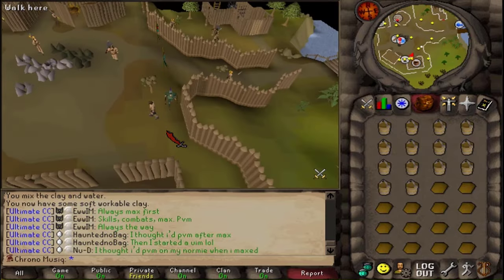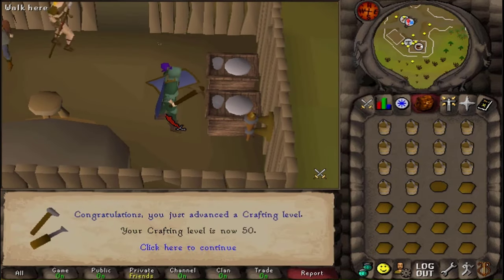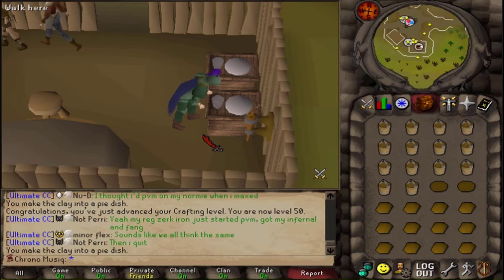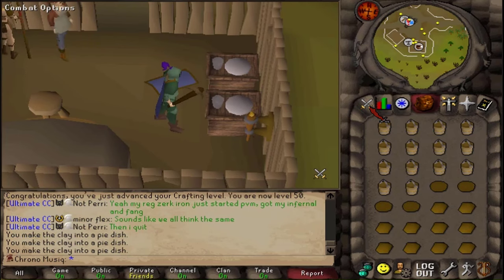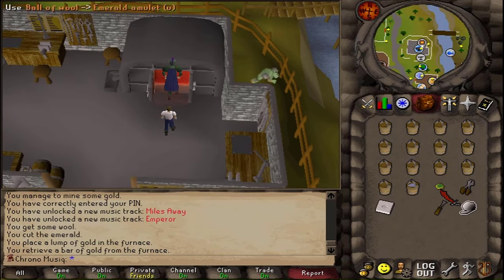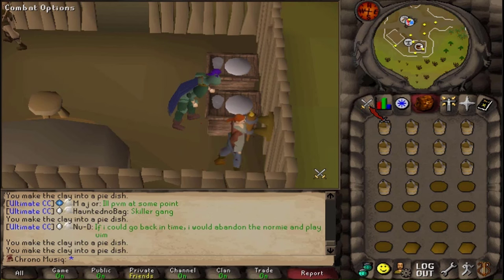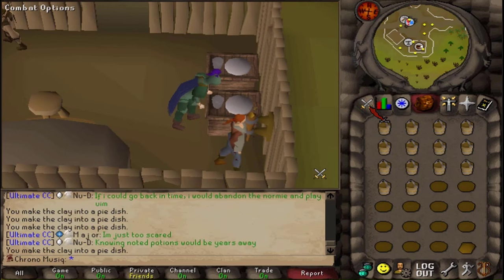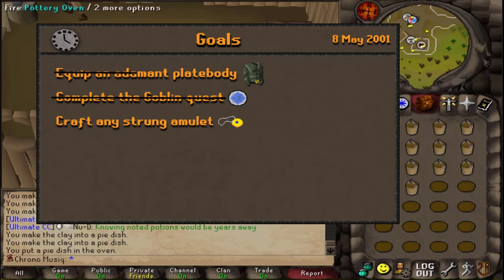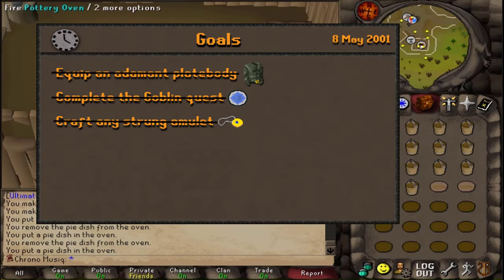I've been enjoying this crafting method, but since it's been a week or so and I've been doing this for about 33 hours, I think level 50 will be enough. On my way I mined quite a lot of clay and got two sapphires and two emerald gems from mining. Currently the only way to obtain gems is randomly by mining, and since I can't trade other players and didn't get either a ruby or a diamond, that's quite unfortunate — I really wanted to make a ruby amulet into a strength amulet later. But the goblin quest is completed, I was able to buy an adamant plate body from the Champions Guild, made a sapphire amulet, and continued doing pottery crafting until level 50.